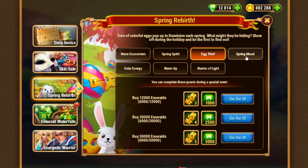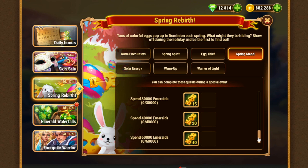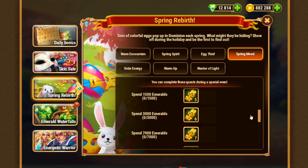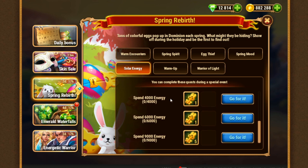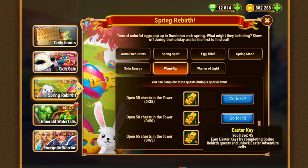Now we can collect even more keys. Then spending emeralds — it's a huge amount, but I'm not planning to spend tons of emeralds today. I hope it will still be informative and I can spend 7,000 emeralds to get Easter keys. Then spending energy also brings you keys. And open chests in tower — probably open chests in tower is the easiest option of all. You need to spend some resources on opening extra chests. Remember that you can easily get 45 chests, and all other chests will cost emeralds.